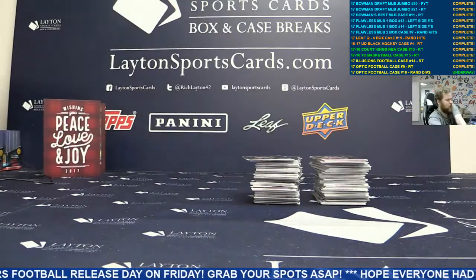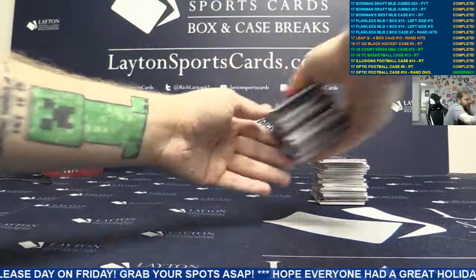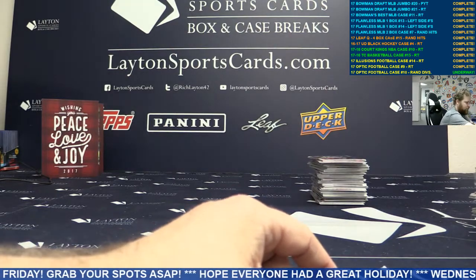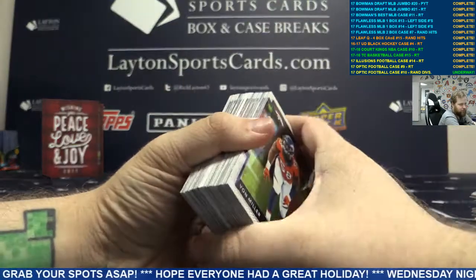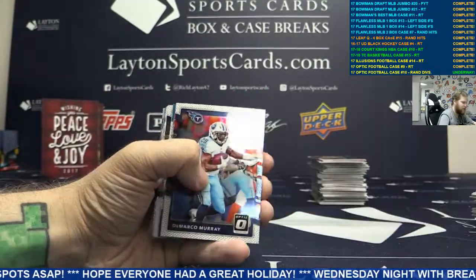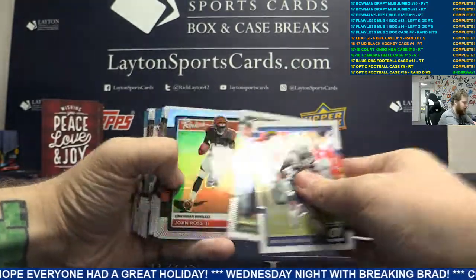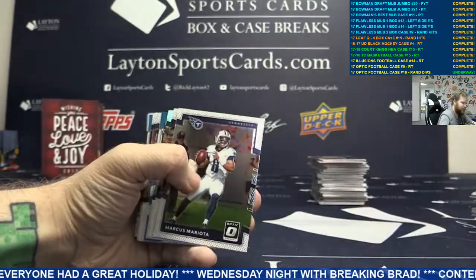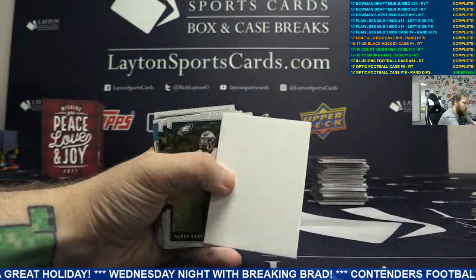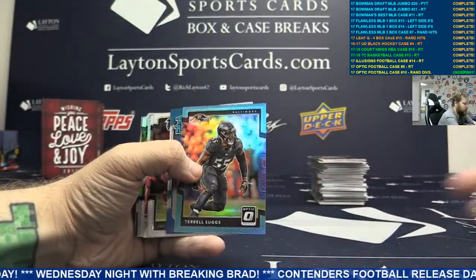Two more boxes here guys. They said the same thing about Tim Couch, Tim. Base. Blue Green Iron Kings, Blue Mike Williams. Blue Raekwon McMillan. Base, silver John Ross. Silver Mike Lennon. Rookie card Derek Barnett. Light Blue Terrell Suggs.